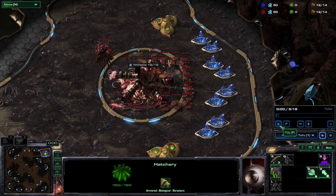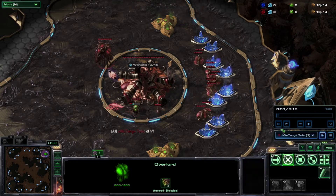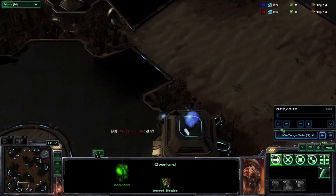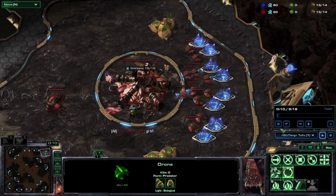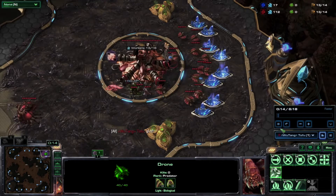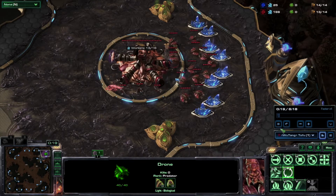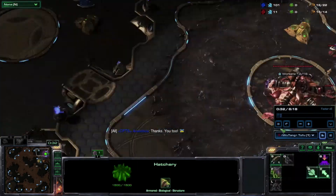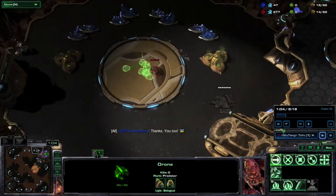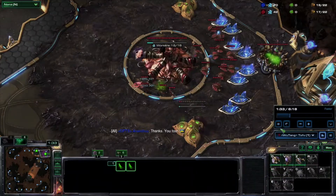Hey everybody, Tofu here. I have another ZvZ video for you. I think it's instructive in some ways. The way I've been playing recently with Zerg is to build a spawning pool on 13, and one of the things I've been doing is six zerglings and applying some early pressure — of course after expanding and building an overlord.